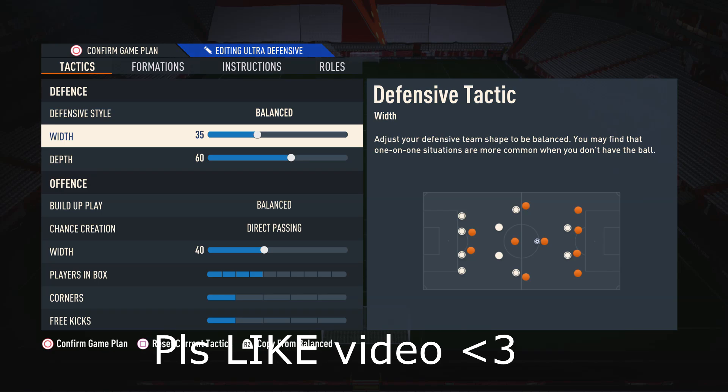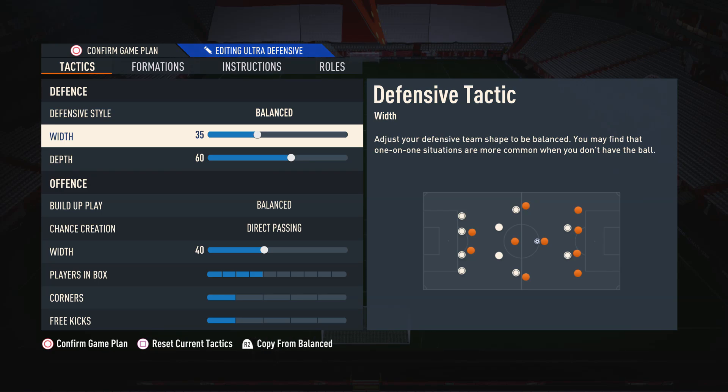Moving on to the defensive width, I like to have this on 35. The reason is it makes us nice and narrow and compact in our defense, which will prevent our opponents from being able to run and pass right through the middle of us. The reason we don't go any lower though is because it's still important to maintain a bit of natural width to cover the wider areas in case an opponent tries an attack down the wings.